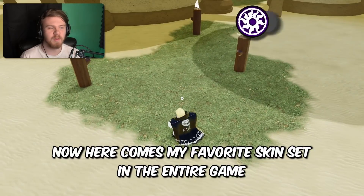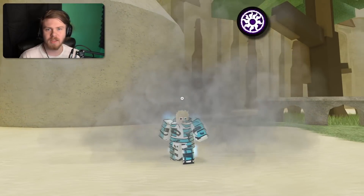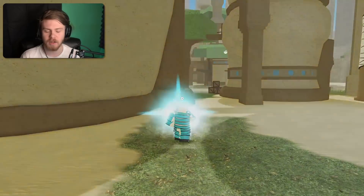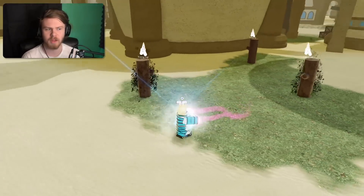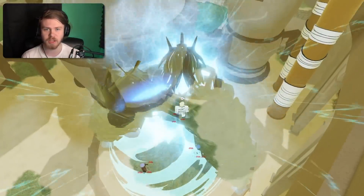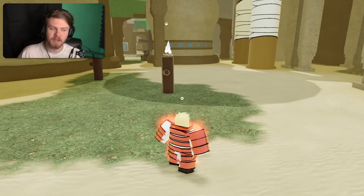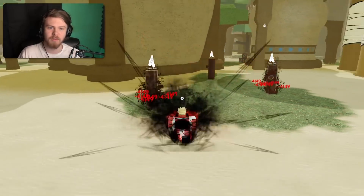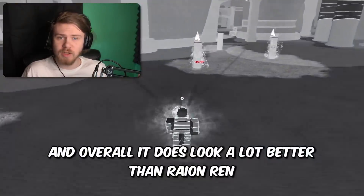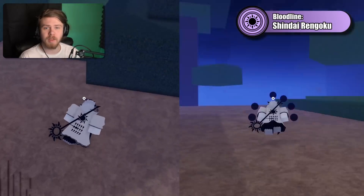Here comes my favorite skin set in the entire game: Ryan Ren, Ryan Sen, and Ryan Azur. Ryan Azur is my favorite because I really love the white flames — I think it's one of the only bloodlines in the game that actually has white flames, and it looks amazing. Blue is actually my favorite color so that adds to it. With Ryan Sen Goku they didn't change the flames to red, so it looks a lot like Ryan Ren but with a little bit more visual changes added, and overall it looks better than Ryan Ren. But Ryan Azur is my personal favorite.